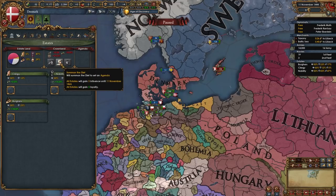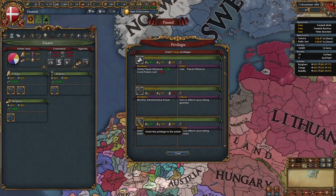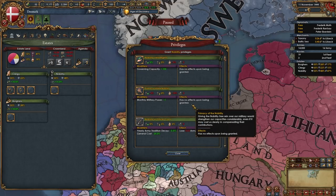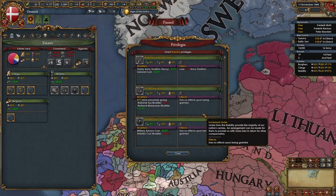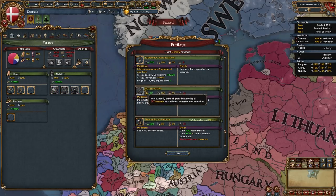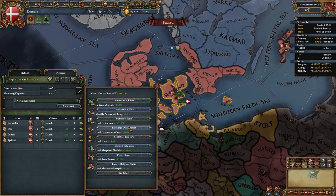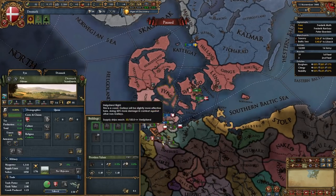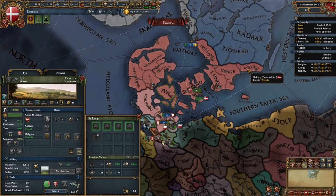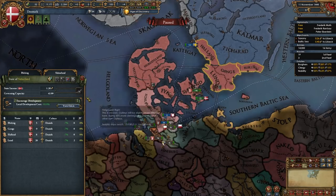Next, go into your estates and summon the diet — choose whichever agenda is best for you. Give the clergy religious state and clerical advisory council, and give the nobility primacy of the nobility, increased levies, and aristocratic councillors. We can't give out strong duchies since we only have one vassal; Norway and Sweden are personal union subjects. Then activate the encouraged development state edict in your capital state, and dev once in production.